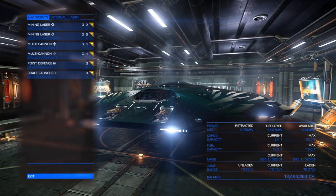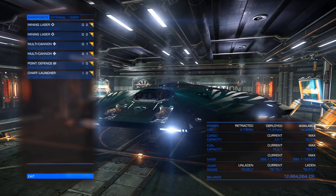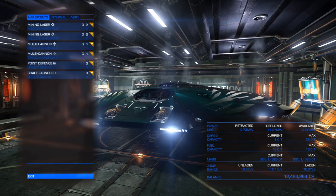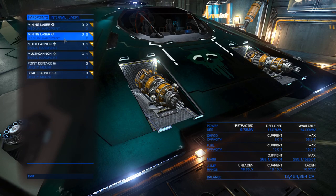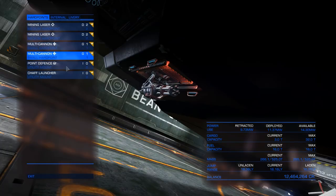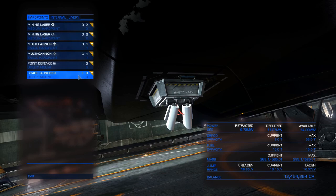One of the ships that's easy to get and costs very little is the Cobra Mk3. So if you lose your ship in your mining process it's not going to hurt your wallet, and on top of that it's got massive room for expandability. For starters, we can put two medium hardpoint mining lasers so we can get ore out of asteroids much more quickly. We still have space for multi-cannons for light harassment from NPC pirates, plus point defense and a chaff launcher to protect against gimbal-tracking weapons.